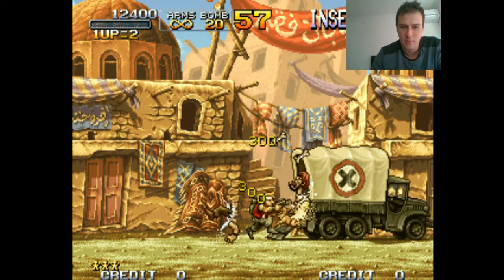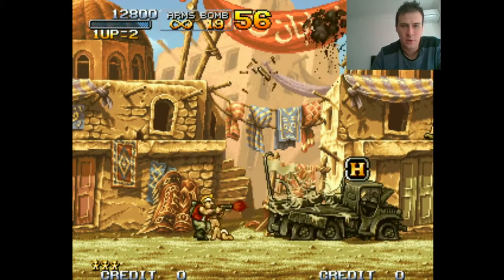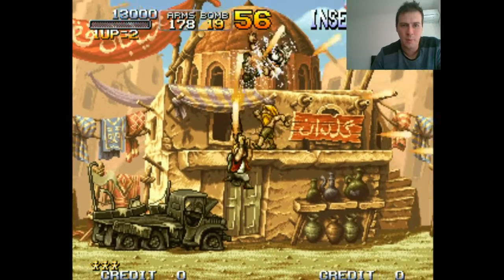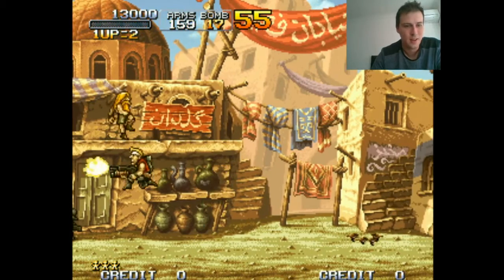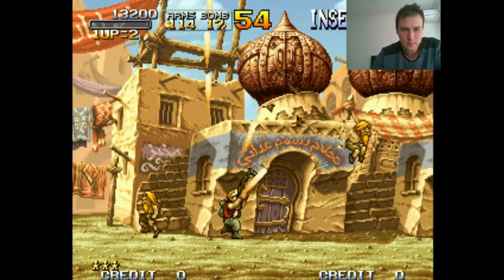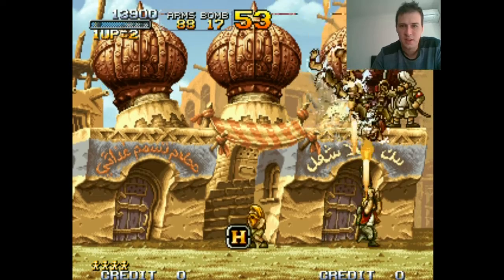There's nothing worse in a shooter than having a pop gun and not feeling like you have an impact when attacking enemies, so the gameplay gets a big thumbs up from me already. The controls are simple like the first game — you have an attack button, a jump button, and a button to throw grenades. You've got a limited amount, but it's pretty generous to start off with — about 20 of them — so we're not going to have any complaints there.